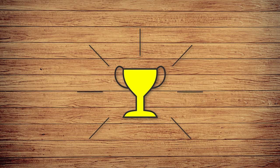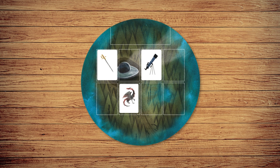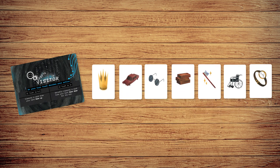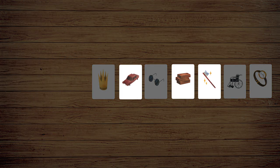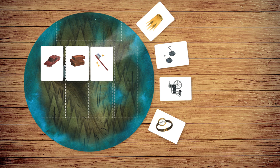You win by being the first to figure out what kinds of objects pass through the visitor's force field. To start, players are given roles and hands of object cards. The visitor will create a secret pass rule — for example, things that are red — determining which object cards can pass through the force field and which are repelled.